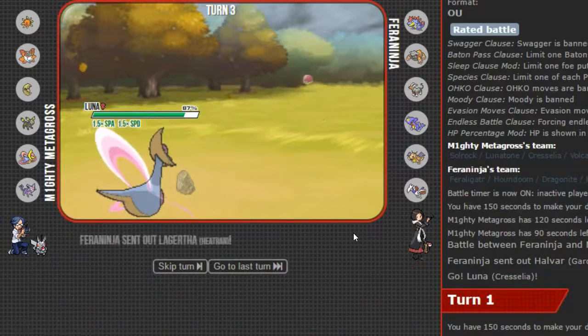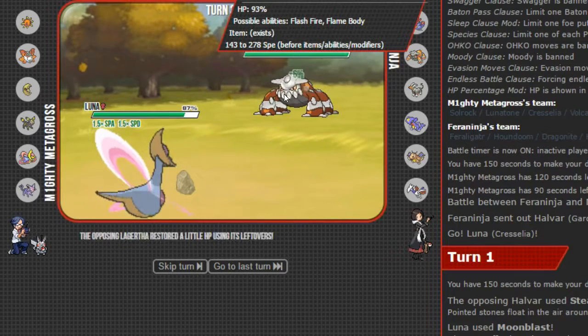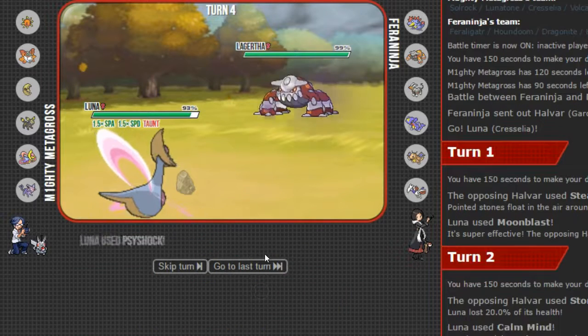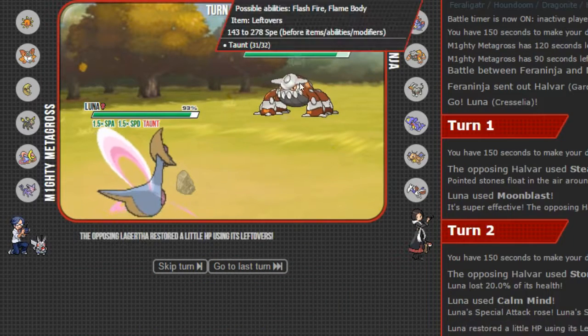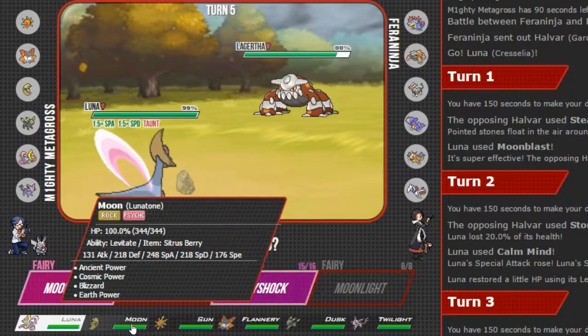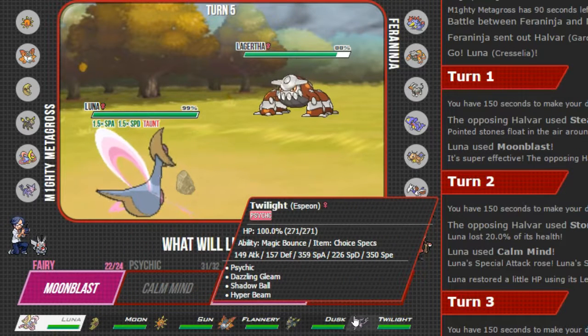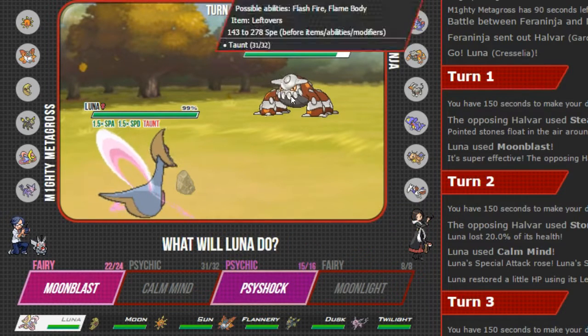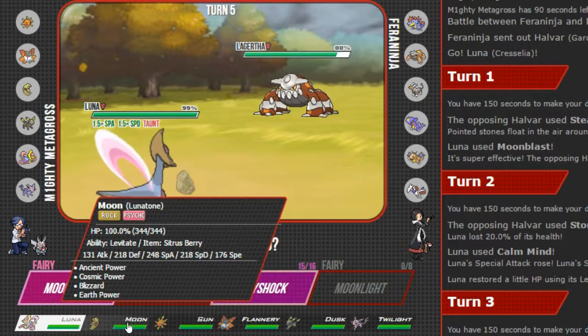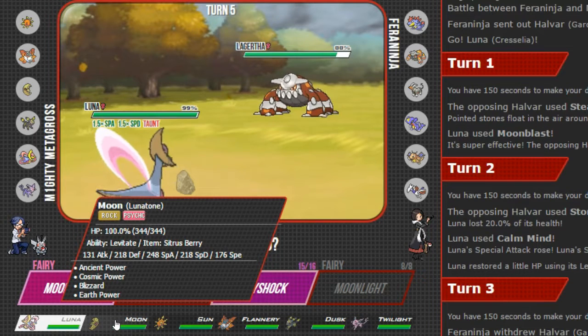We are now going to use Moonblast one more time and just rock out on top of that Heatran right there. We are not looking too good, so we are just going to hit it with Psyshock real quick to see if we can do anything. Psyshock is going to be resisted — we're going to get 17% off, it's gaining 6%, and we are only doing 11% each time. I do believe a Flash Cannon is coming our way. It probably has Flash Fire, so do we want Earth Power? I think we want to Earth Power it — I am going to swap out into Moon.